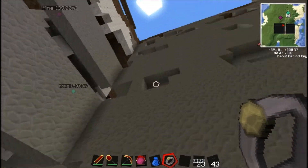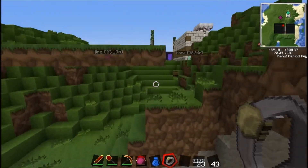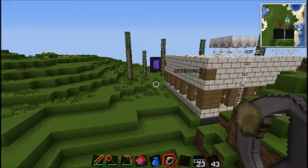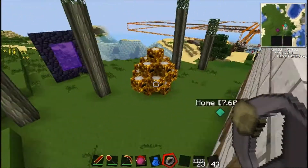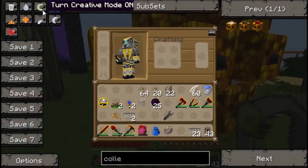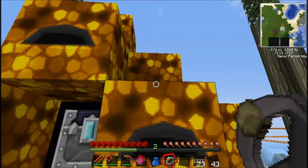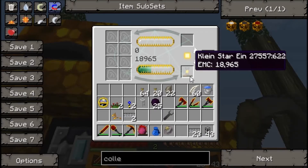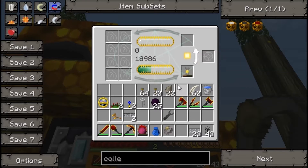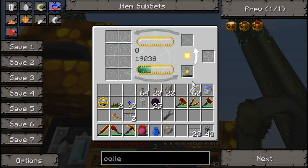The only issue with this ring is you need energy to power it, which is what a Klein Star is for. I have a Klein Star gaining energy here. I've been charging this not exactly long — it's got 19,000 EMC.